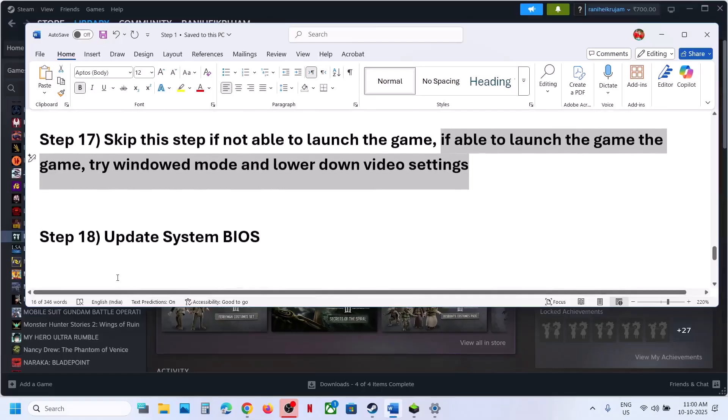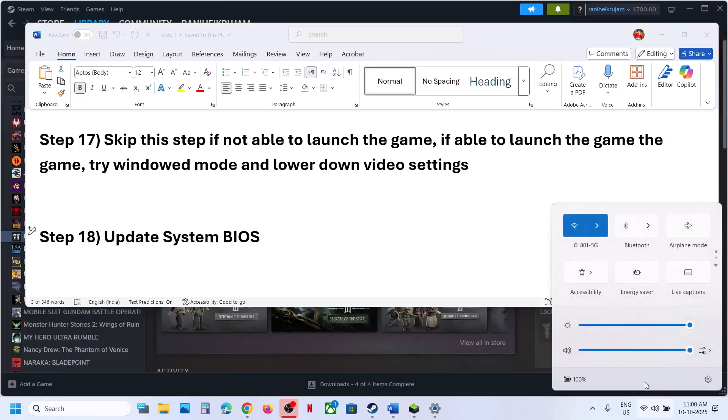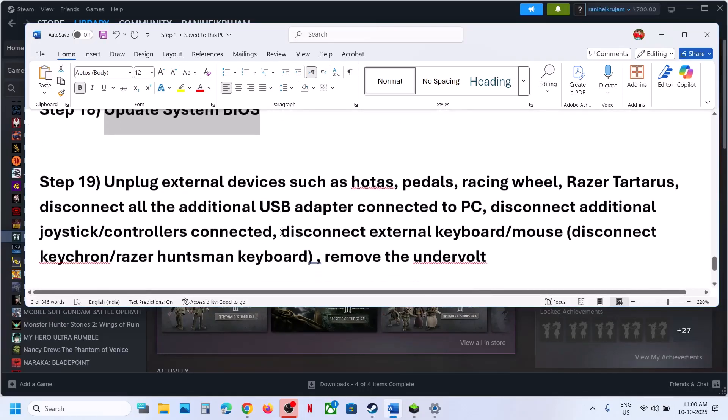The next step is to update the BIOS. Go to your system manufacturer's website, select your model number, and then update the BIOS. In the case of a laptop, make sure the battery is above 10% and the AC adapter is connected to the computer when you update the BIOS. After the BIOS update, log into the computer and then check.